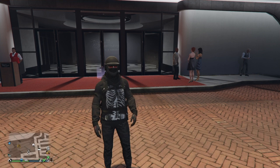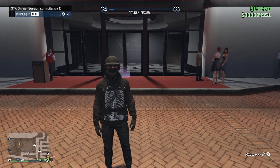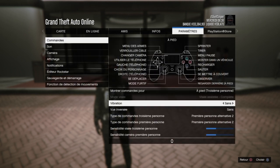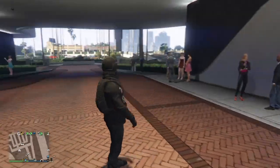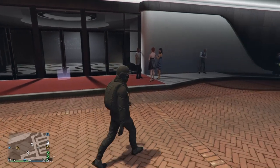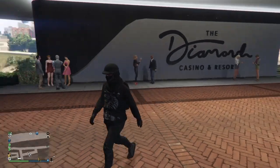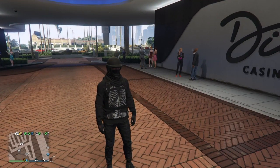Donc pour commencer ce petit glitch, vous devrez être en session sur invitation ou en session publique, peu importe. Avec un mode de visée libre ou mode de visée assistée, les deux marcheront. Vous devrez aussi avoir le garage du casino, le garage de la suite du casino, avec minimum un véhicule dedans. Vous devrez aussi avoir une activité que je mettrai en description, et vous la mettez en favori. Ensuite vous relancez votre jeu.